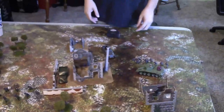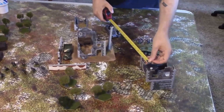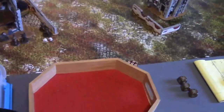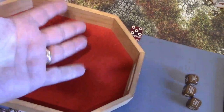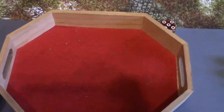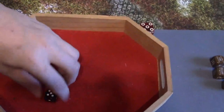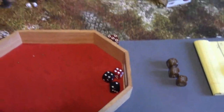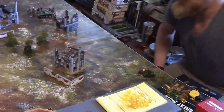German die — the half-track stays put and fires at the sniper again. No movement, hard cover, small team — sixes needed. Three sixes come up! Three chances — needs five to kill. No kills. The sniper survives.